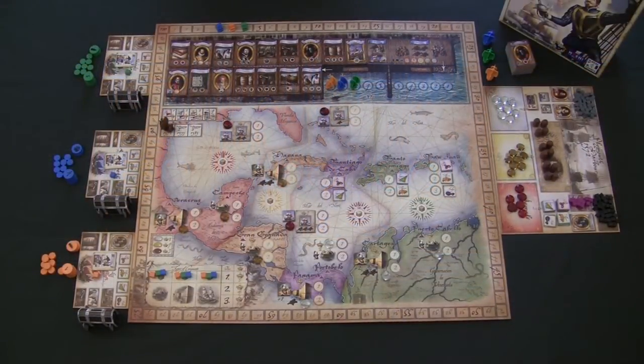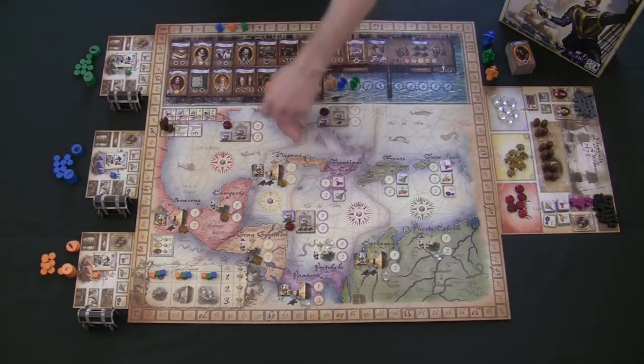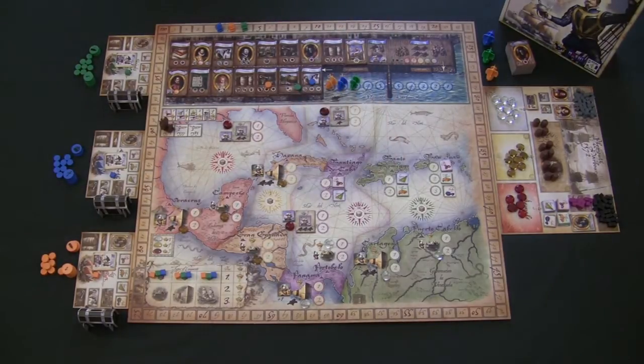In Francis Drake, each player is a privateer in the service of the Queen of England, trying to cause as much havoc and destruction across the Spanish Main. The game is played over 3 rounds, each broken down into 2 phases. In the first phase, players fight for resources across Plymouth Harbor — supplies to sail further, crew to attack cities and forts, and guns to attack forts and sink galleons. Players can also call upon the Queen to get a more powerful galleon, since your frigate isn't powerful enough to attack Spanish galleons.